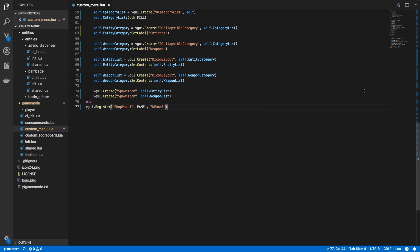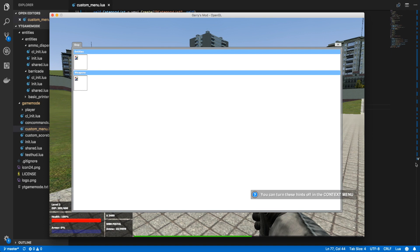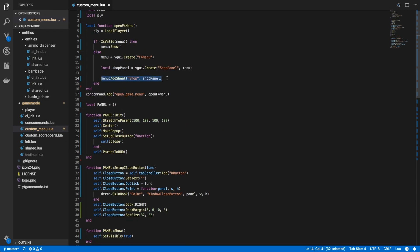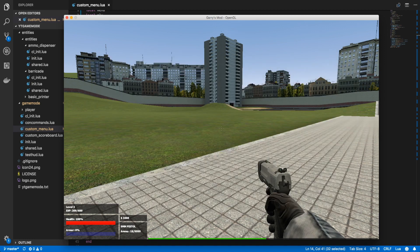Let's head into the game and test our work. If we press F4 we won't have any errors. As you can see we have the Shop tab at the top thanks to the AddSheet function. Within that sheet we have the two collapsible categories titled Entities and Weapons. Each contains a placeholder spawn icon. In the top right we have our close button, and when we click it it hides the menu. With everything working properly, that will conclude this episode — if this video was helpful please hit the like button, consider subscribing, and thanks for watching.